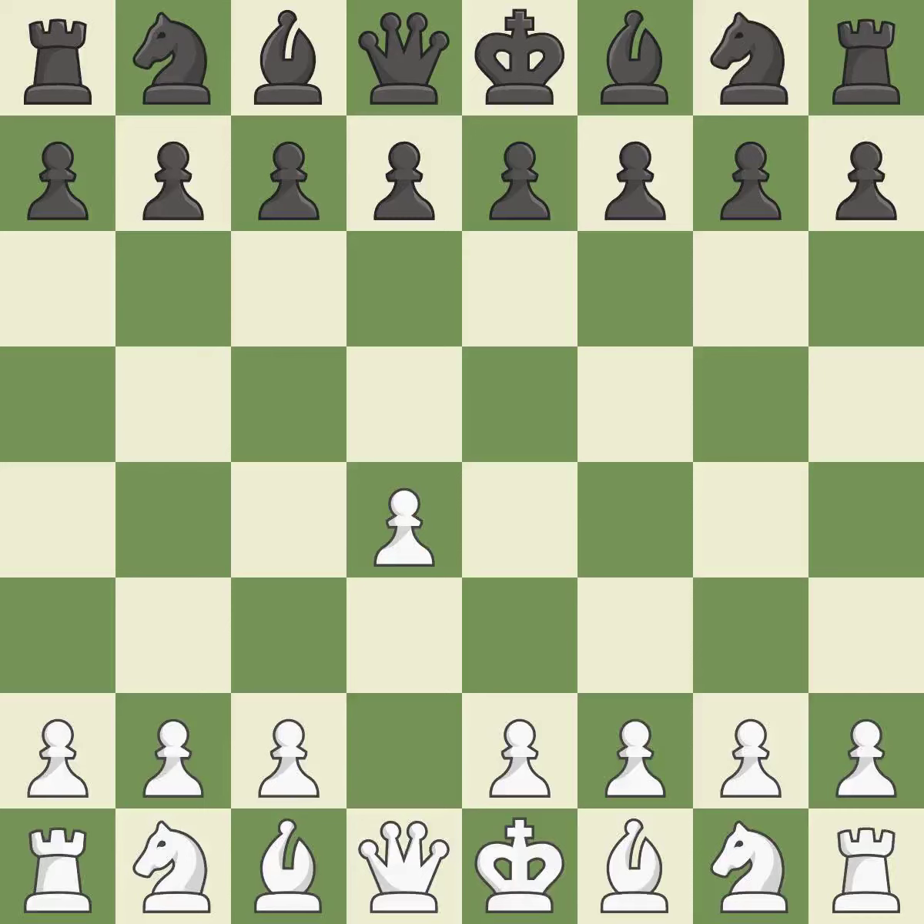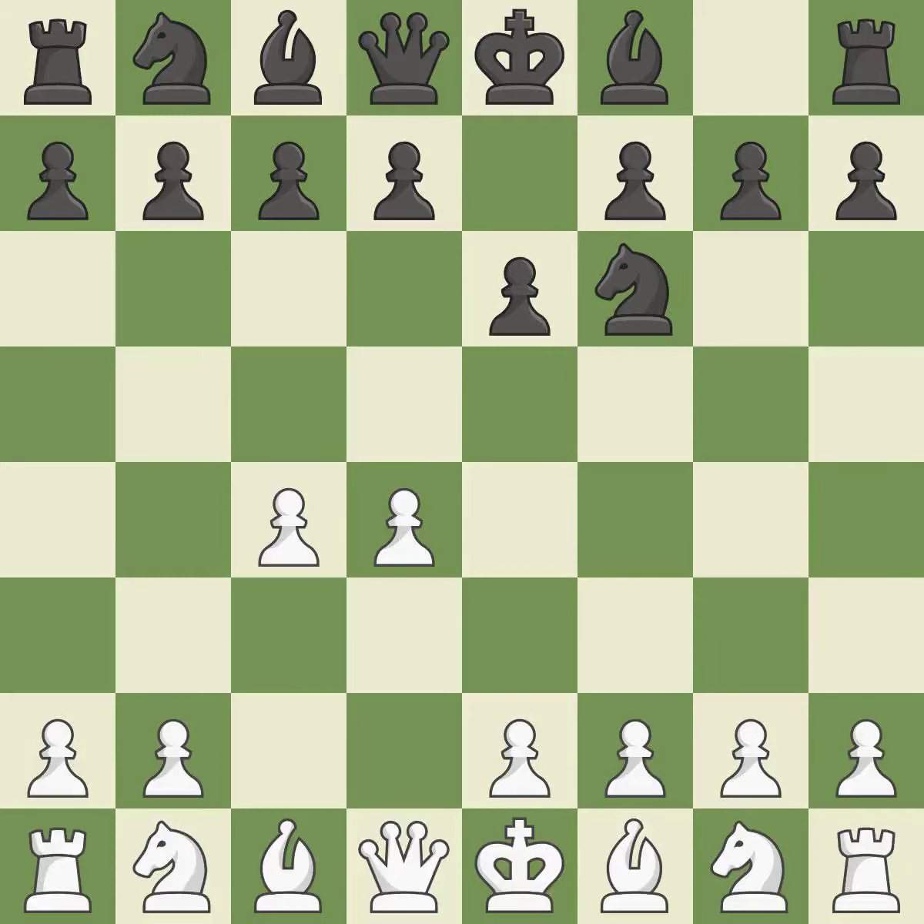Opening with the Queen's Pawn. The Indian game begins by controlling the important e4 square with the knight rather than a pawn. By taking control of the crucial d5 square and creating space on which the knight can move to c3 without obstructing the c-pawn, the move c4 helps to create a strong center. The move e6 creates a line for the dark-squared bishop, sets up a rapid castle, and prepares to push a pawn to d5. Nf3 develops toward the center, putting pressure on the e5 square and adding another defender to the d4 pawn.